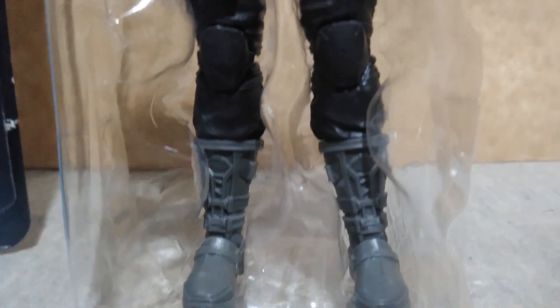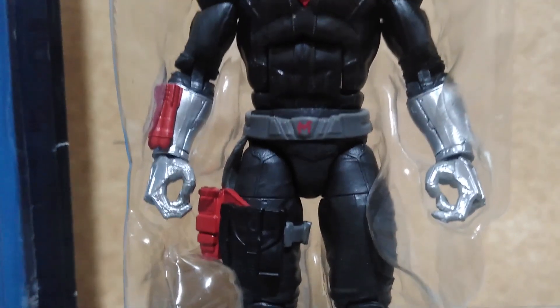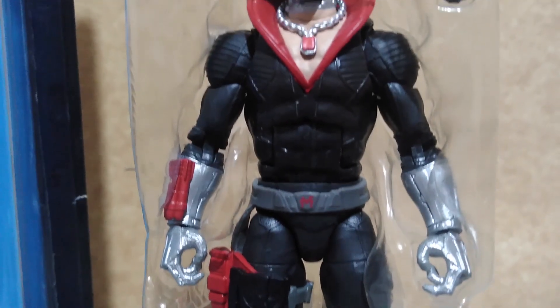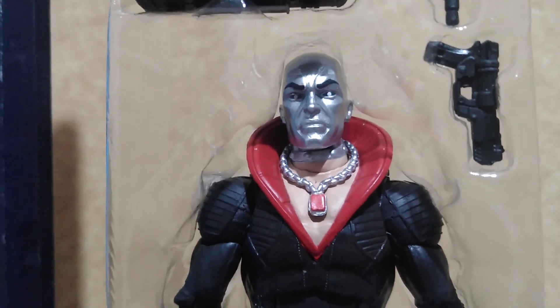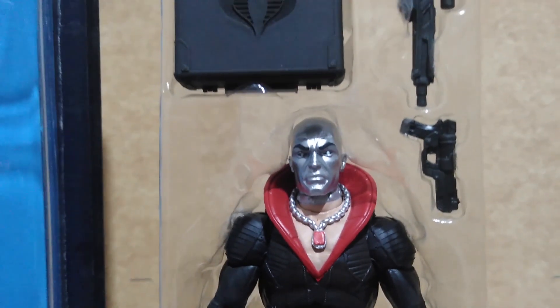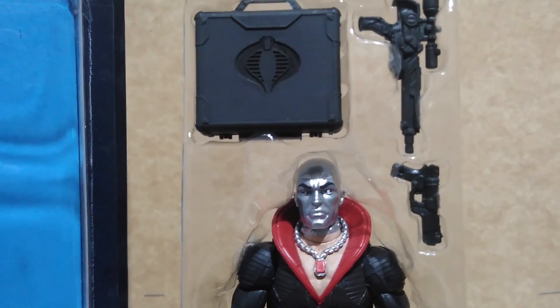There are subtle changes with the paint application to mirror what you see in the cartoons. Like this time, Destro has eyebrows with his silver mask. And this is how the 1980s figure for the G.I. Joe looks like — plain and sometimes lacking in paint details.